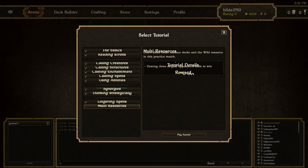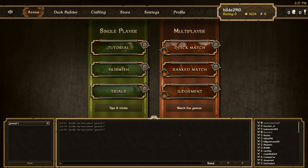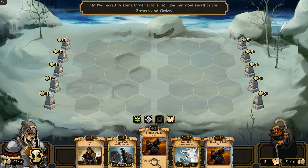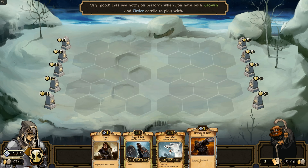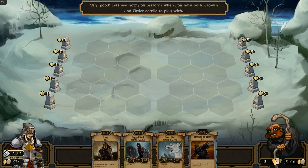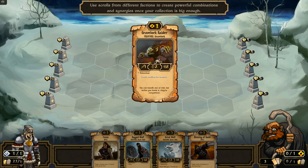Learn about multi-resources decks and the wild resource in this tutorial. Oh, the wild resource — that's my resource. Multi-resources decks, that's kinda cool, let's try this match. Oh wait, I'm growth — wild is something else. Tutorial details: destroy three of your opponent's idols to win. My turn. I mixed some order scrolls, so you can sacrifice for growth and order. That was literally pointless — I shouldn't have done that. I should sacrifice it for that one instead.